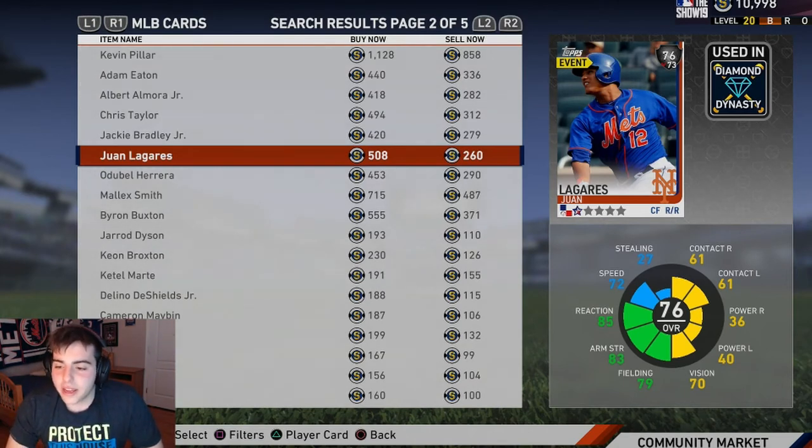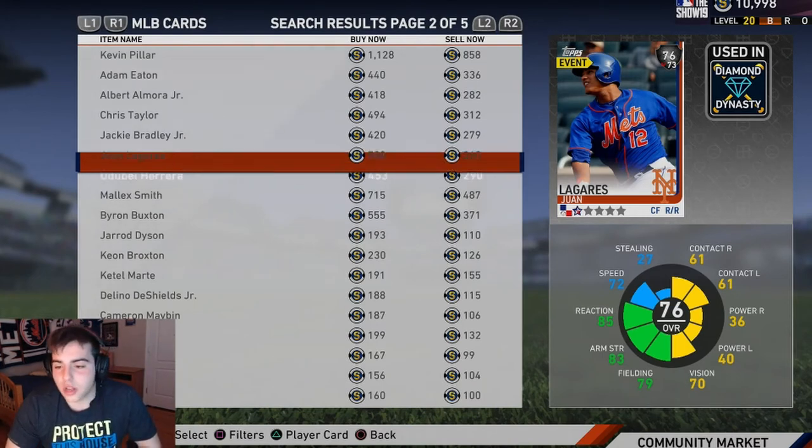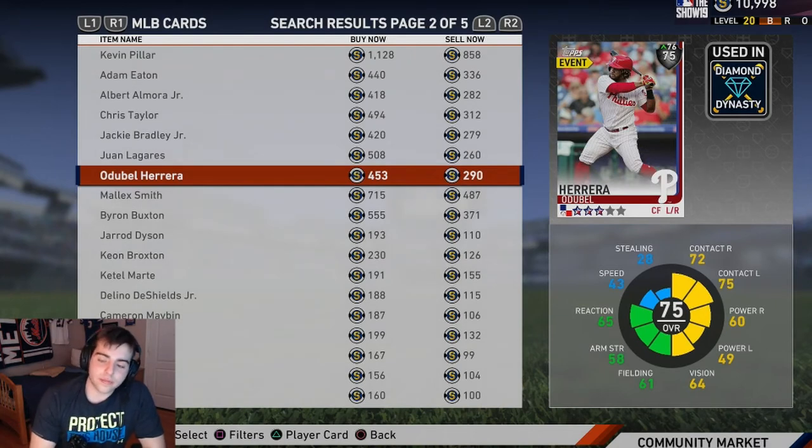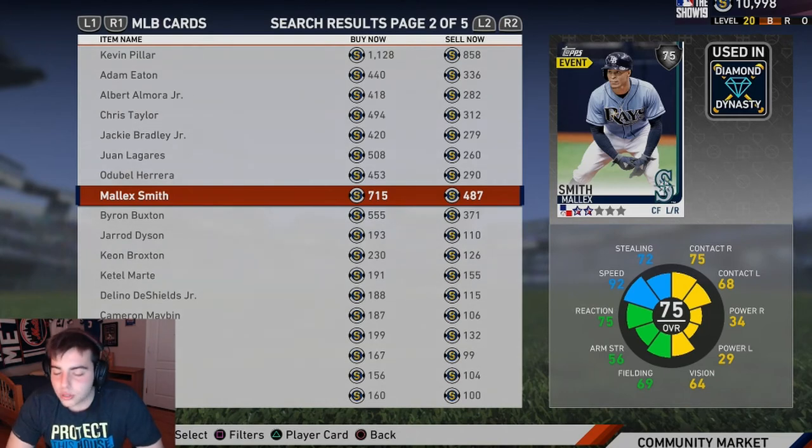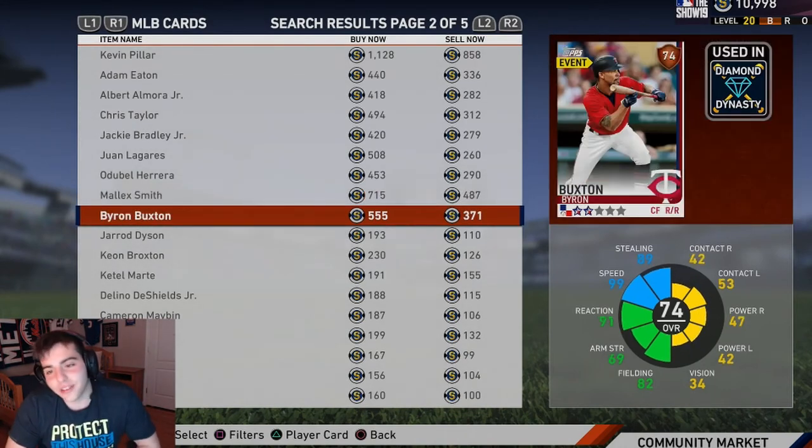They screwed up that card — don't pick it up. Odubel Herrera — they botched that card too, stay away from it. Mallex Smith though — good leadoff hitter. If you need a budget leadoff hitter go pick him up. He's due to break out this year, he's been traded two or three times already. Awesome leadoff hitter, awesome price.